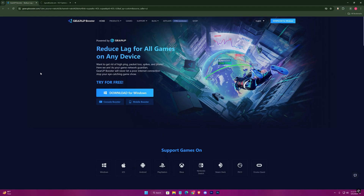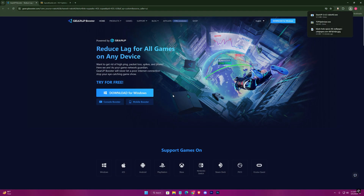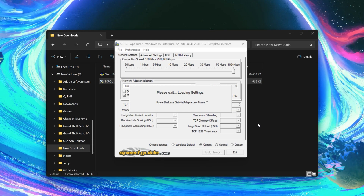Download the Gear Up Game Booster as well. After the download, let's start with the TCP Optimizer — run it as admin and follow these settings.